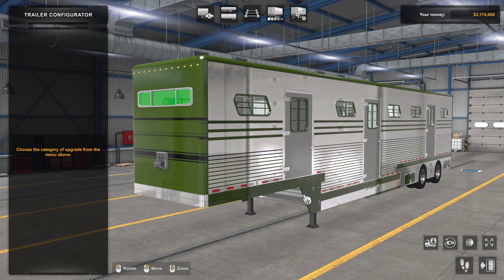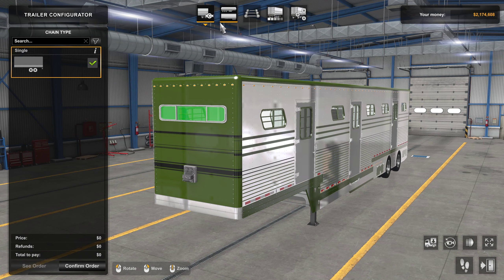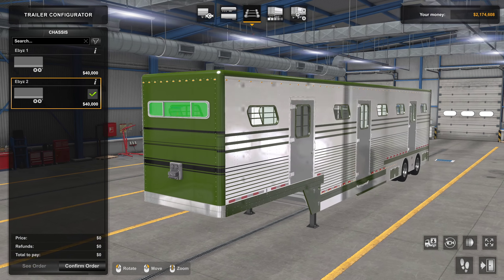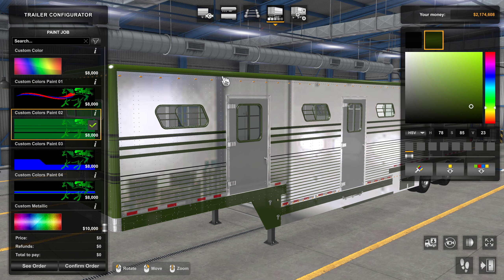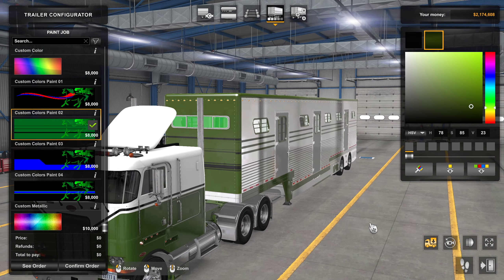We are back in the shop. This is the Ebby Horse Trailer by SWC Modding. I have my other cameras turned off so we can focus just on the aspects of it. Let's go through all the different options. There aren't too many on the body but we do have two options on the chassis — it just changes where the axles are, so you can have them together or spread apart.